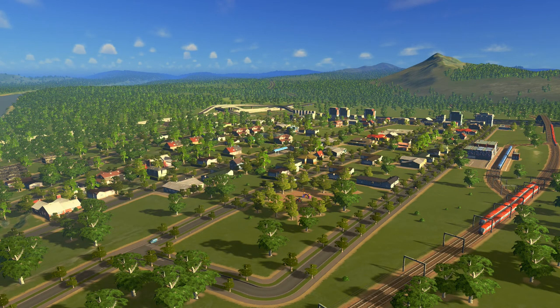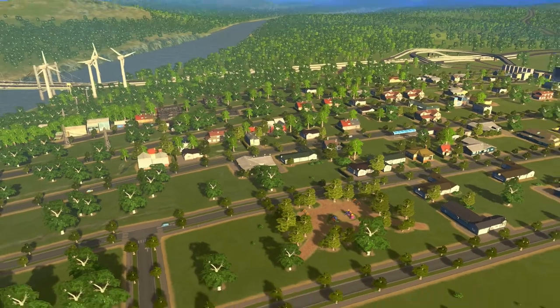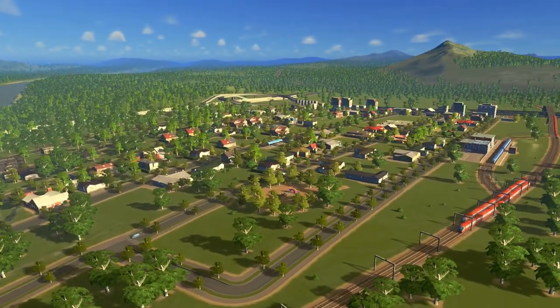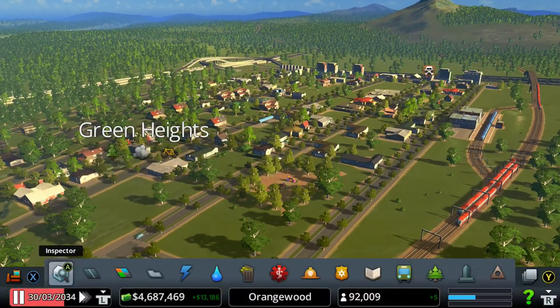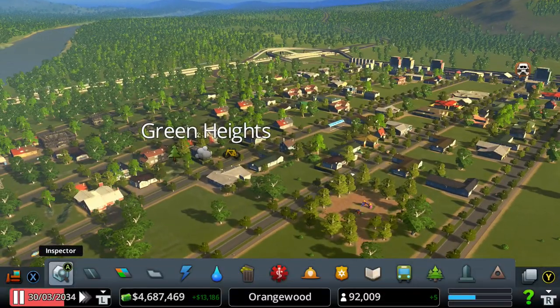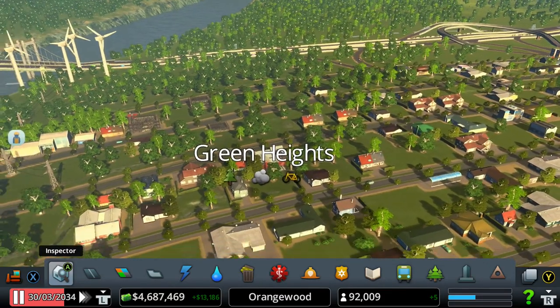Hello guys, Miss Orange here, and welcome back to another video of City Skylines. We are back in our amazing and beautiful city of Orangewood, and today we're going to do a lot of stuff — mostly some small changes in Strawberry Heights, and maybe we're going to build something pretty interesting, maybe a unique building. I actually did something in our little town right here in Strawberry Heights, but I changed the name to Green Heights.